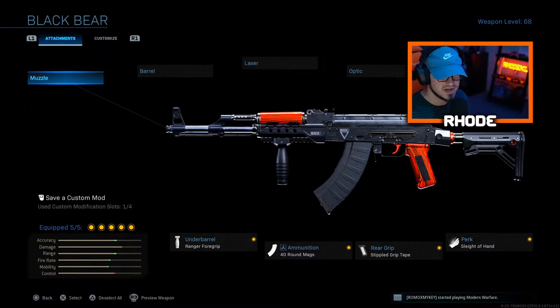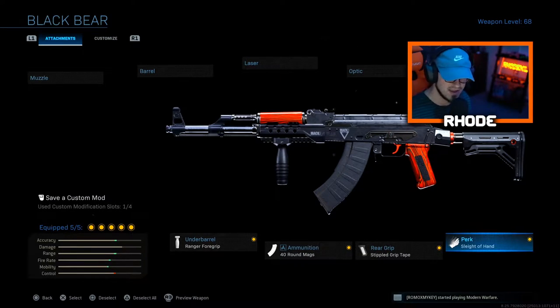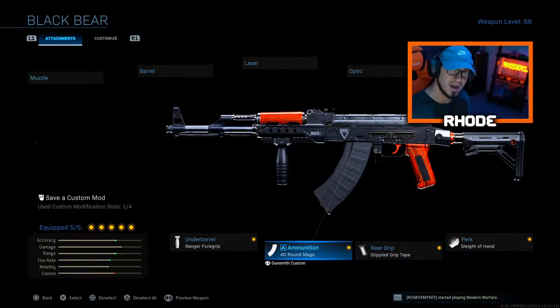I couldn't even imagine if it was 8v8 or 10v10 — the feeds I was getting with this playing 5v5 was absolutely crazy. And this is a new setup that I ran for this AK-47. We're not running anything at the top — no muzz, no muzzle, no barrel, no laser, no optic. We're running the FSS close quarter stock, slide of hands, double grip tape, 40 round max.